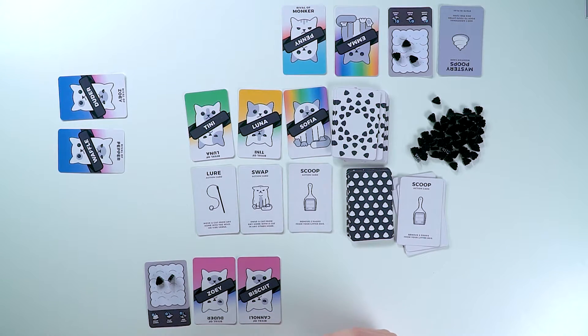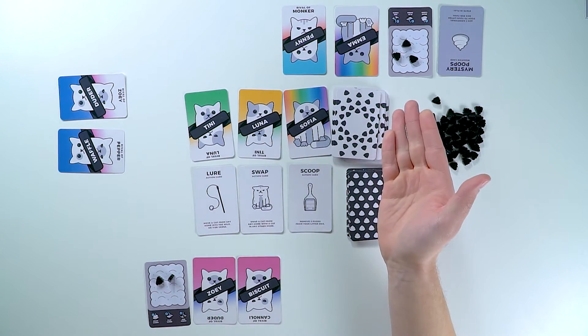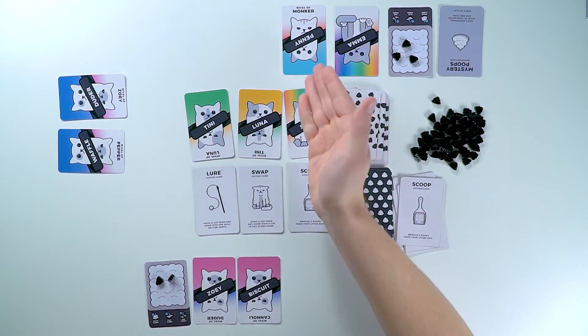Or someone has ten points of cats in their home. Now the way the points work, as far as color sets go, here I have two of the same color set. Normally a cat is worth one point apiece, but if you have cats in the color set together, or in a litter, you double the points. So here, two points of cats would actually be doubled to four. And my opponent, because he has a rainbow cat, is actually at four points as well, because he can choose to have Emma count towards Penny's litter.